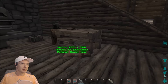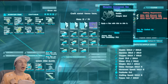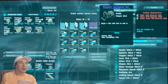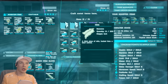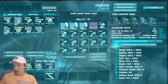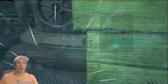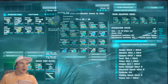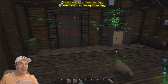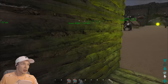Check out this journeyman rex saddle - it's got 63.6 armor and 70.1 durability. I've been farming stuff for it. It needs a lot of hide, fiber, and just a little bit of metal ingots - I have a ton of metal. I'm going to go hit up the drops right now, some deep sea loot crates, to see if I can get something better - like a mastercraft. That would be awesome.